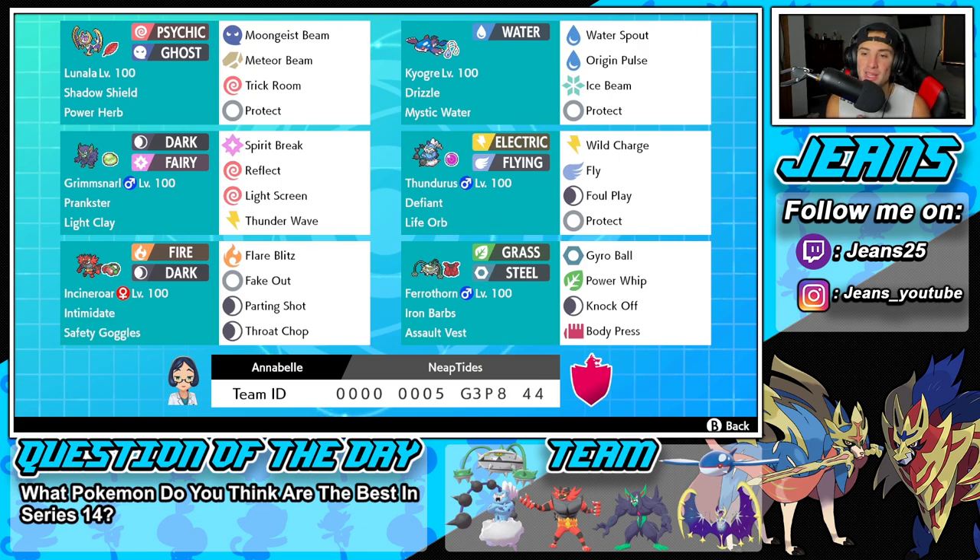Fourth Pokemon on today's team is going to be Thundurus. You haven't really seen a lot of Thundurus in Series 13, but now that the ruleset has changed back, Thundurus is back in that top spot and he's such a strong Pokemon. He's got Defiant as its ability, Life Orb as item, and then Wild Charge and Fly for two STAB hitting moves, Foul Play for coverage, and then Protect as well.